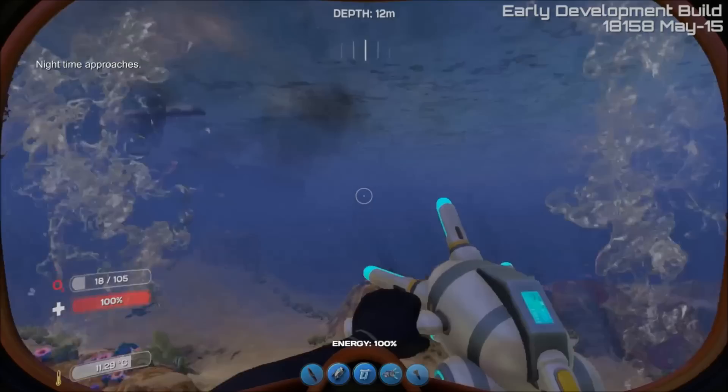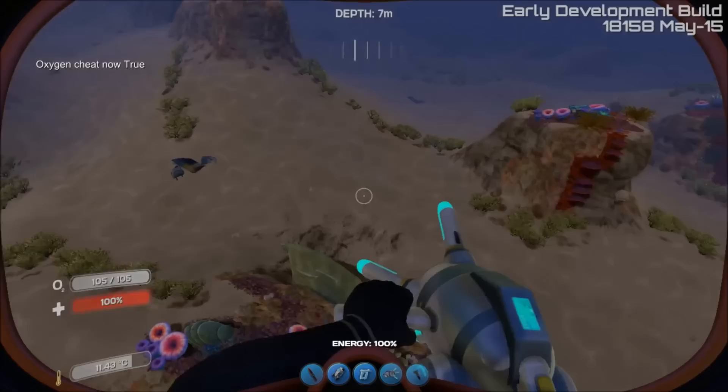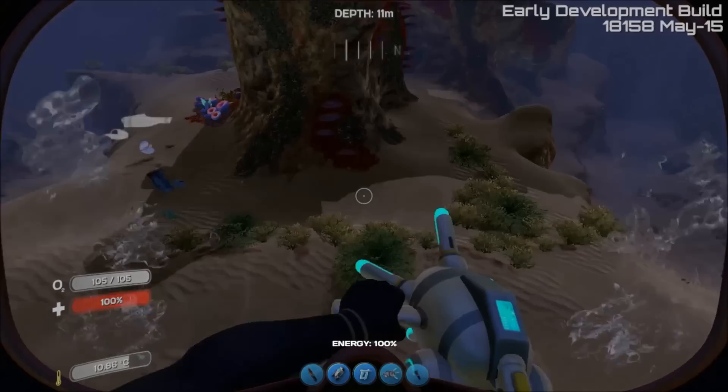Oh shoot, 10 seconds of oxygen remaining — I forgot to put on air. Well, it's fixed now. The previous oxygen tanks — you notice my O2 is now at 105. They used to be 100. If you build two oxygen tanks and put them in your inventory, you used to go up to 100. Now it's 105, oddly. I'm not sure why, but hey, that's cool.